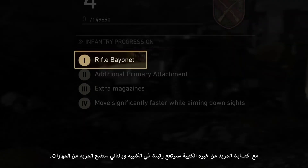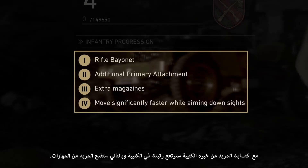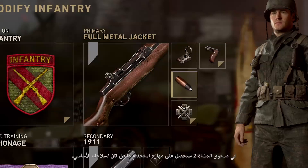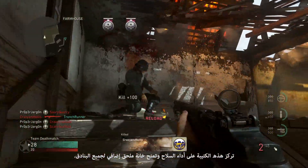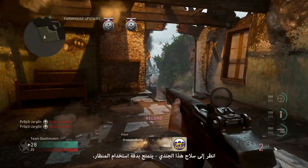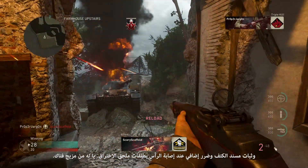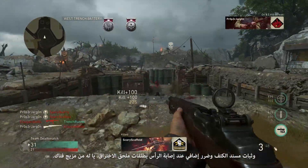The more division XP you earn, the higher your division rank, and the higher your division rank, the more skills you unlock. With Infantry 2 comes the skill of additional primary attachments. This division is focused on weapon performance and gets an extra attachment slot on all rifles. Just look at this guy's weapon — it's got the accuracy of a sight, the stability of a stock, and the added headshot damage of full metal jacket rounds. Pretty lethal combo.